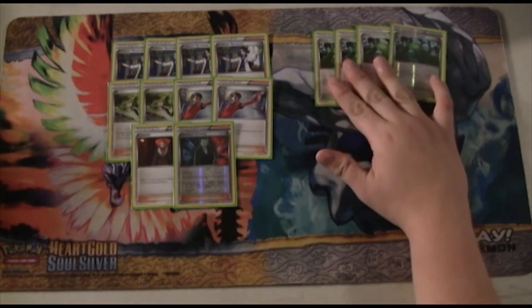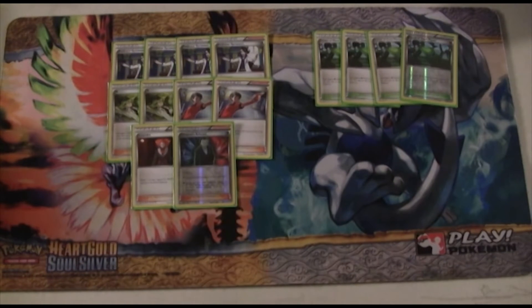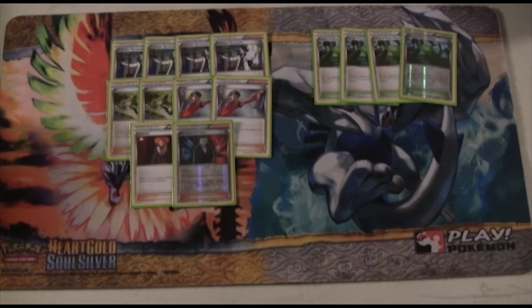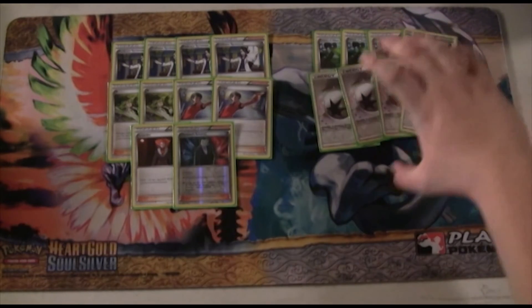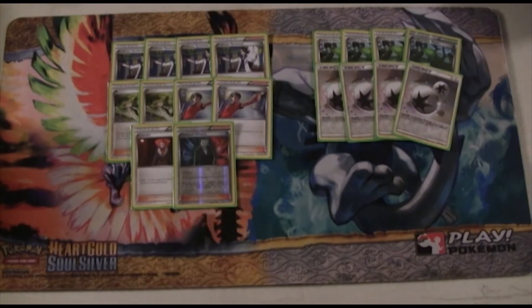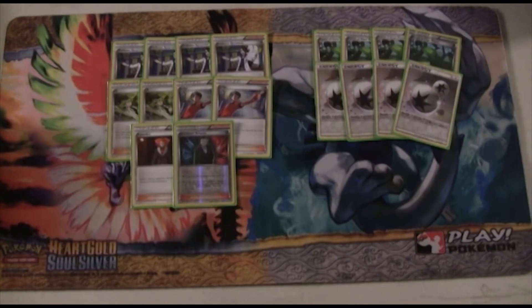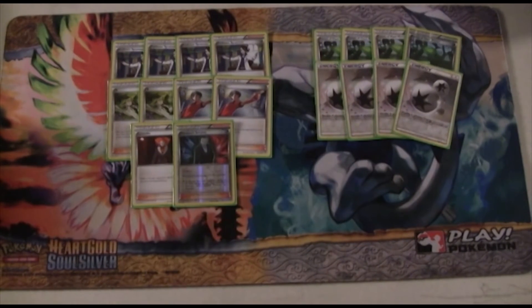Next up, we're playing 4 copies of Forest of Giant Plants. This basically allows you to break the rules of evolution and evolve whatever you want, which is really really good. You could potentially attack the very first turn of the game if you play down your hand to four and get a Yanmega in the active — you can pretty much go ham. Last but not least, we're playing 4 DCE — 4 copies of Double Colorless Energy — because Vespiquen needs energy to attack, whereas Yanmega potentially doesn't if you have 4 cards in hand and there isn't a Garb or Hex Maniac.